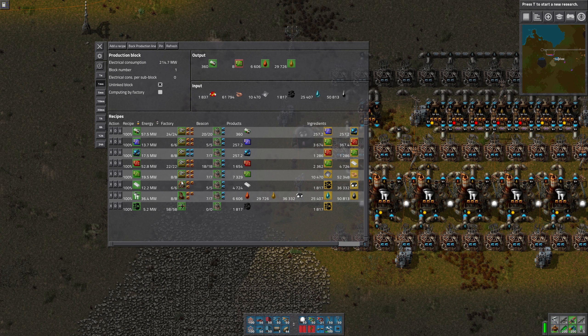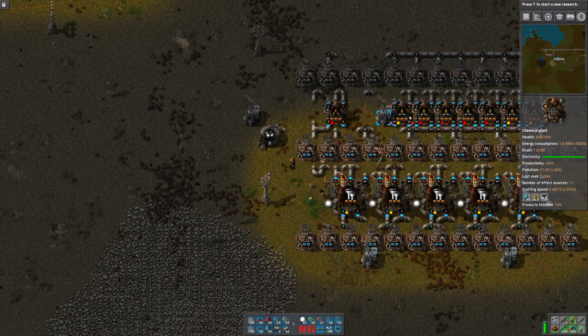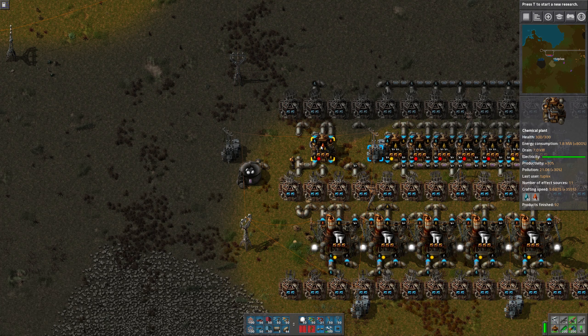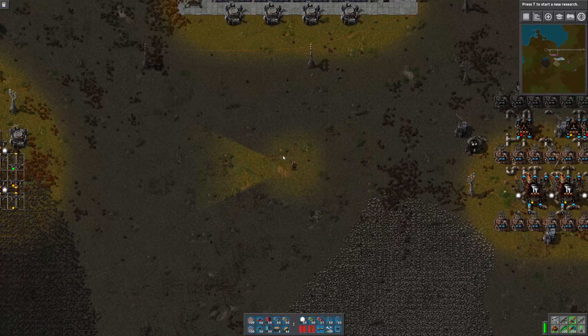According to Helmod calculations, we need six beacons — we'll figure out the exact count per machine. So far it's saying that we need six.